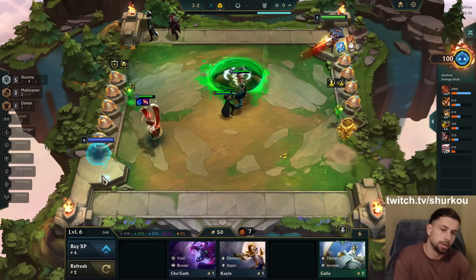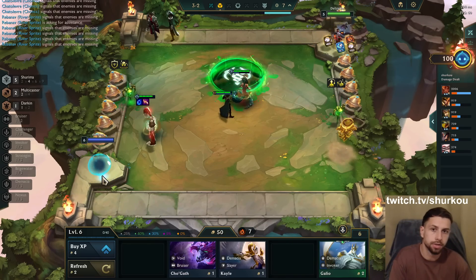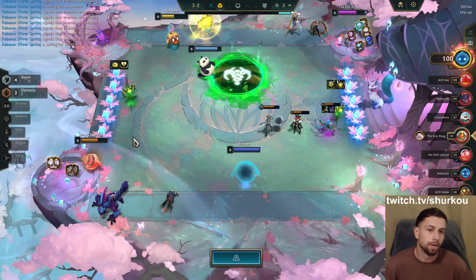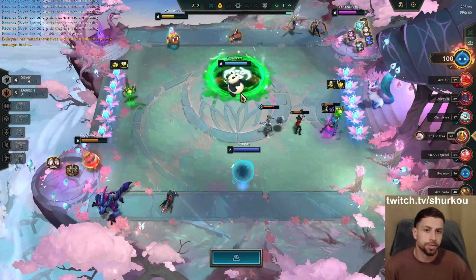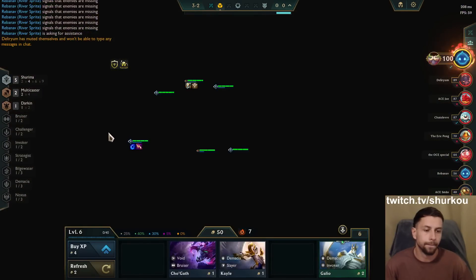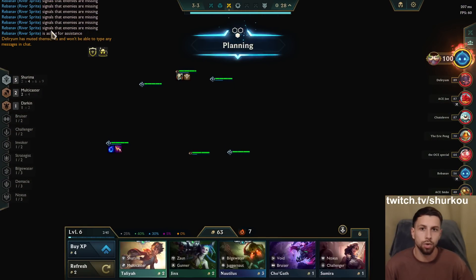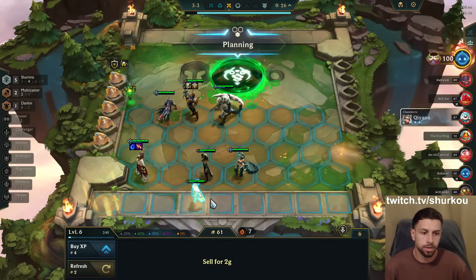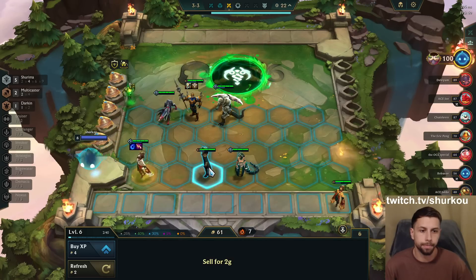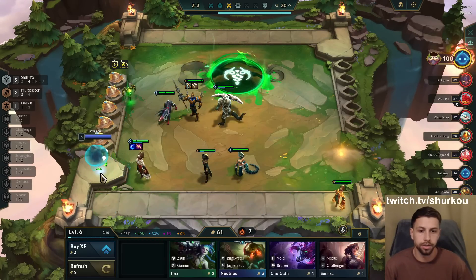I need to buy a new Taliyah because I need to sell this one and move the items. I'm sure what they're spamming bro — they just keep spamming. Kinda cringe. Is it always the same guy? It's always the same guy spamming. Whatever man, who cares. All right, I have a new Taliyah — I'm chilling.